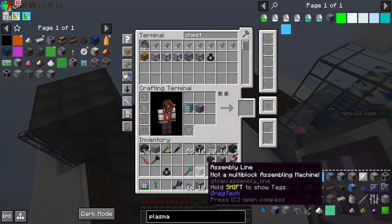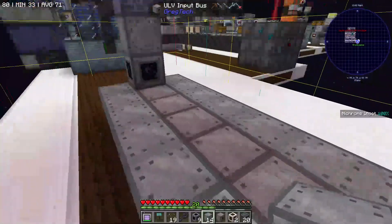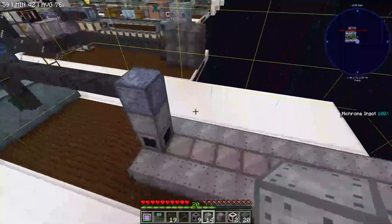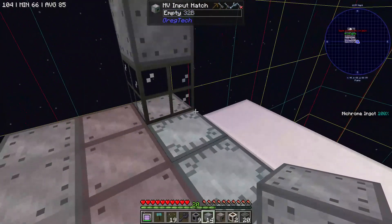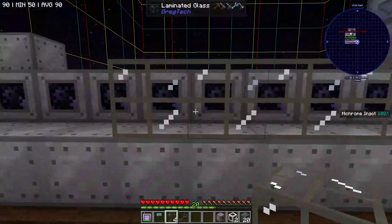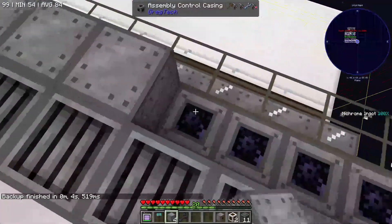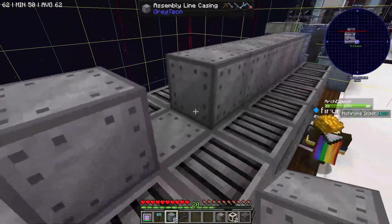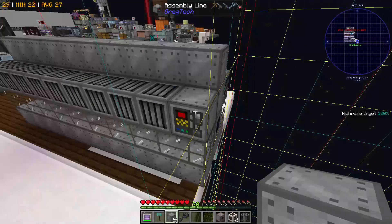At last, the assembly line. For this multi-block, all of the input buses and hatches have to be at the bottom. Every input bus requires a new layer, and the output bus is in the final layer. Input hatches can be on the side. Energy can only be input into the top. Solid machine casings line the sides. Assembly control casings sit in the middle. Laminated glass, which apparently has a semblance of connected textures, surrounds the sides. Assembly line casings go on the middle of the top layer, surrounded by assembly line gratings. And one last line of solid machine casings caps the machine. We now have a working IV assembly line.